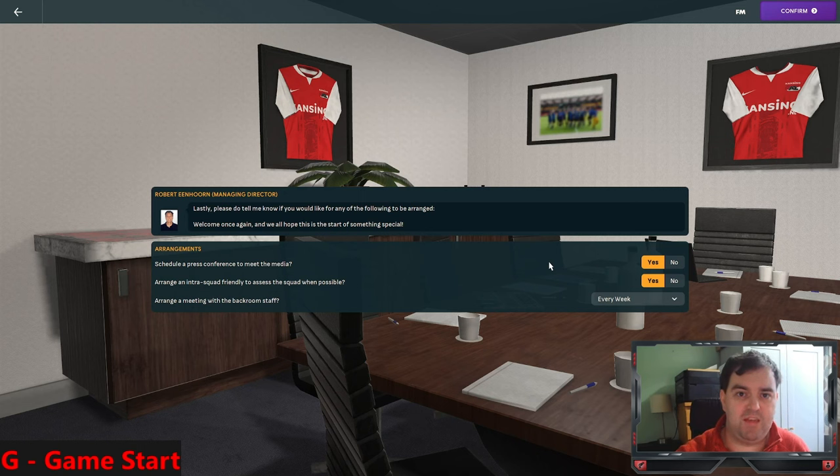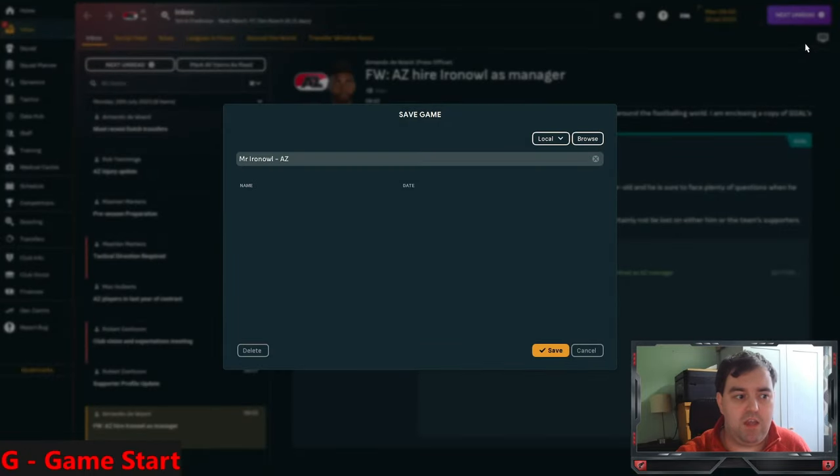An inter-squad friendly allows you to assess the differences between squad A and B teams - I always select no because I'd rather friendlies be against other teams. Arranging a meeting with the backroom staff I set as infrequent as possible. However if you're a new player, the backroom staff meeting is really useful for letting you see what to worry about, as they'll give suggestions on staff hires, player interactions, and more. Hit confirm and save the game.